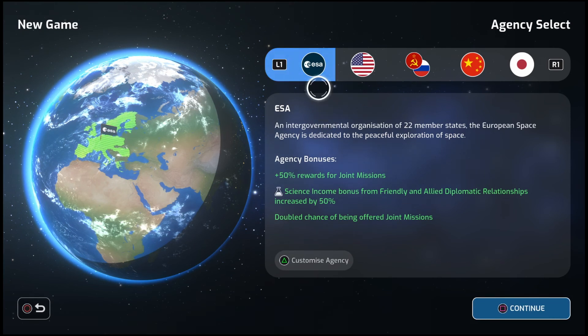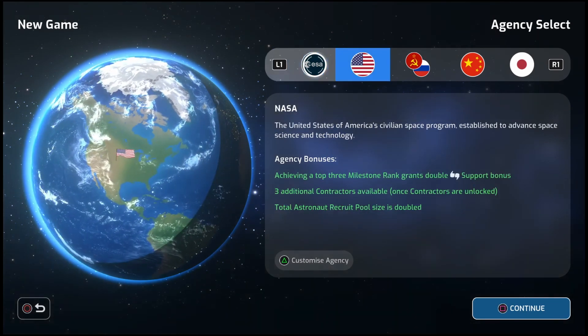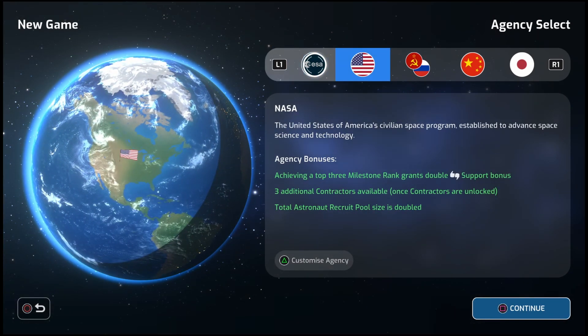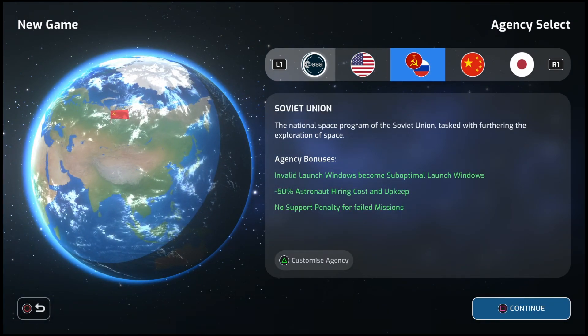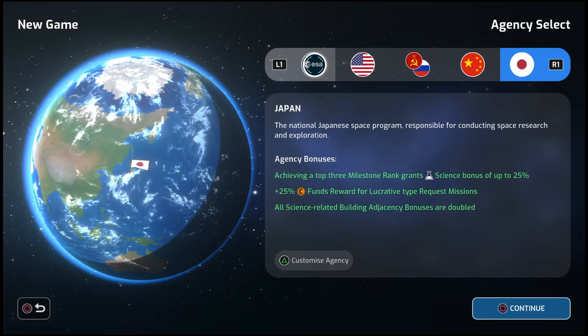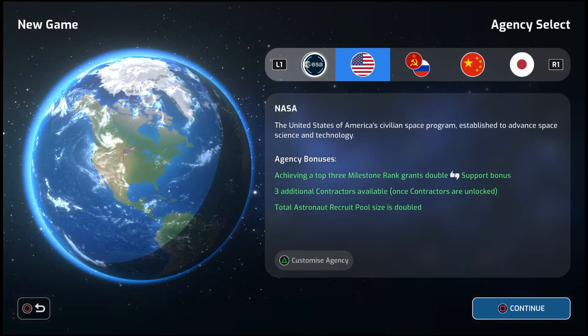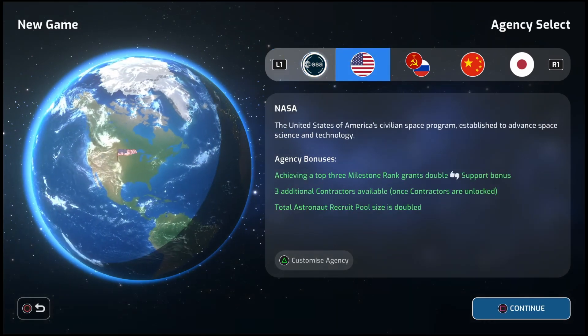I thought I would make a video showing my first hour of gameplay, and it's going to be highly edited. As you will see, there's a lot of reading involved. I'm not going to read every single thing, but I'll try to go over the most important stuff. At the beginning of the game, it is January of 1957 and we are about to participate in the space race.